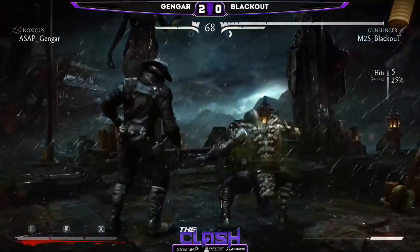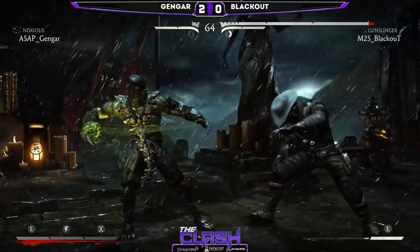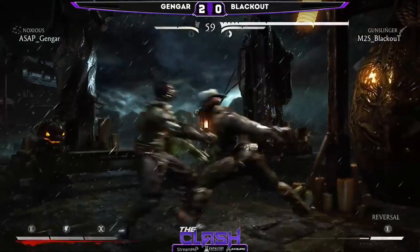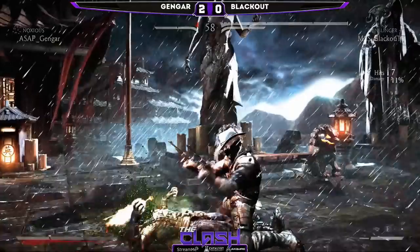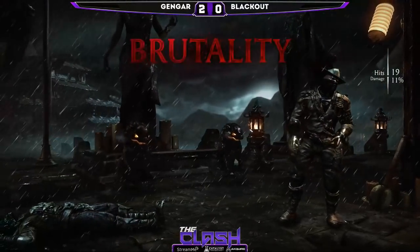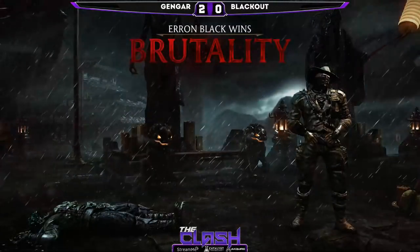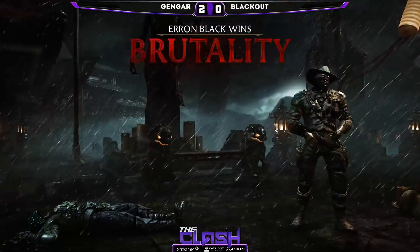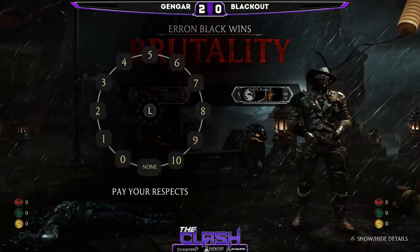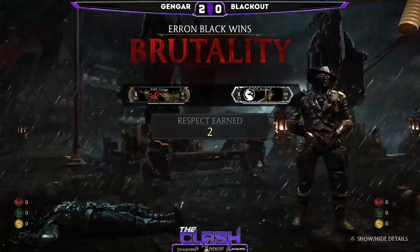He's throwing a lot of projectiles — actually stopping the approaches from Blackout, stopping some of the acid spits. He's able to profile it with the little sand dune as well. Good reversal there. And Blackout going to take it with the brutality — getting a little bit of acid on himself, perfectly fine. It's going to wash off here on the Sky Temple. Look at this stage — absolutely gorgeous. Banned offline for obvious reasons — it's so intensive the system just can't handle it. But damn it, does it look good. That rain looks fantastic.